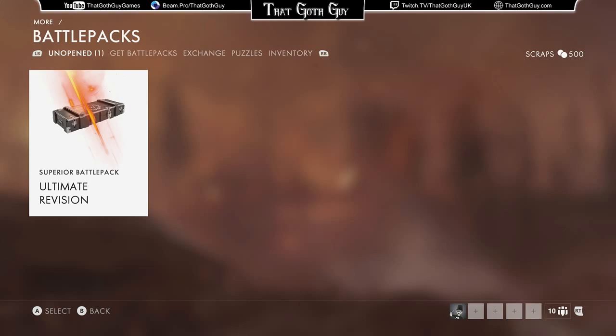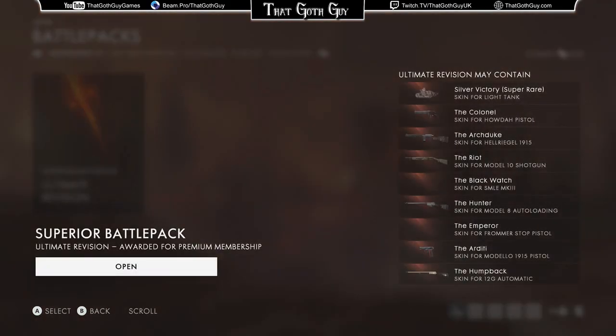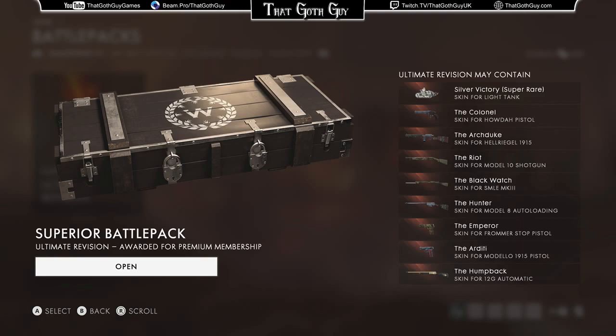We've got one known as the Ultimate Revision — it's the Superior Battle Pack, and this is what I've been waiting for. Note that this cost is about £35.99 for the Premium Pass. You get 16 maps and you get 8 Battle Packs. This is the main Battle Pack, which should contain something extraordinary for the price, but it just seems to be skins. For this being the Superior Battle Pack, I would expect something better — like guns, or bonuses, or something for the price that you pay.